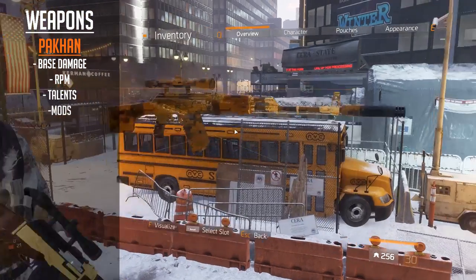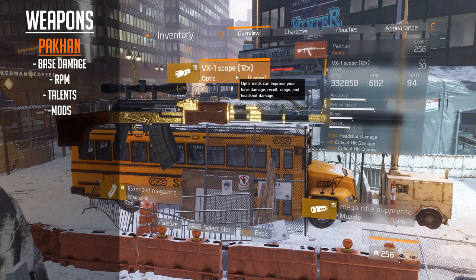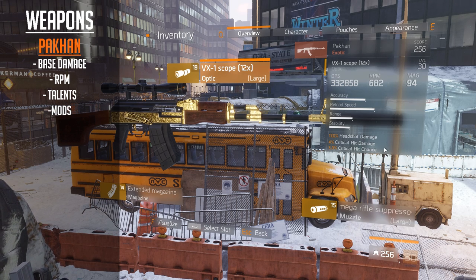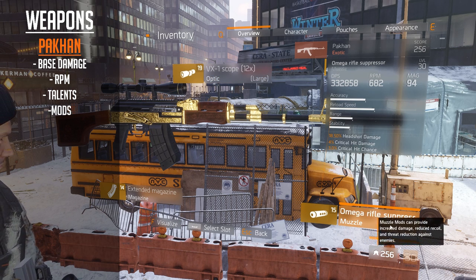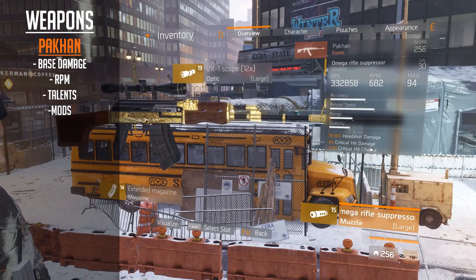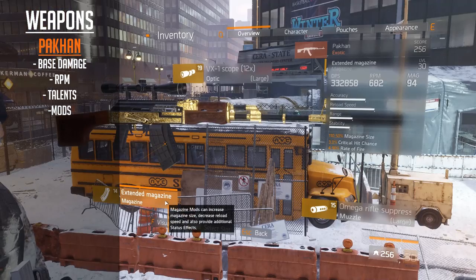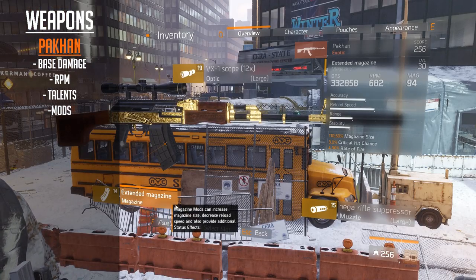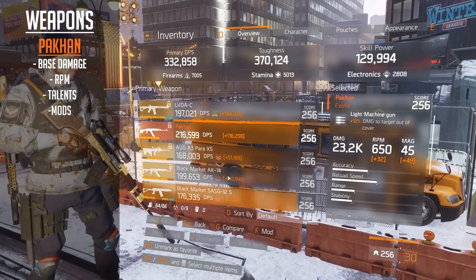For the Pakhan mods, I've gone for headshot damage throughout. On top: VX1 scope with 17% headshot damage, 4% crit hit damage, 3% crit hit chance. On the muzzle: Amiga rifle suppressor with 18.5% headshot damage, 4% crit hit damage, 3% crit hit chance. And an extended magazine giving 110 magazine size, 3% crit hit chance, and 4.9 rate of fire increase. That's pretty much it for the Pakhan.